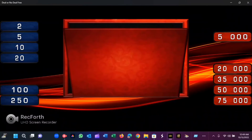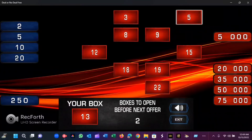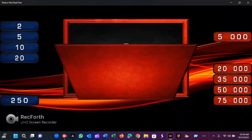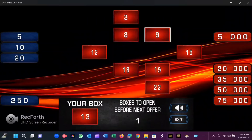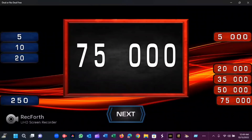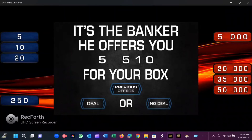Three more to open. Box 21 — $100. Box 12 — $5,000. Do we get an all-blue round? No — this is a disaster of a game, folks. The banker calls and it went down a little bit to $5,500.